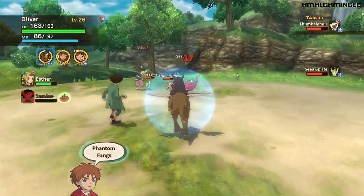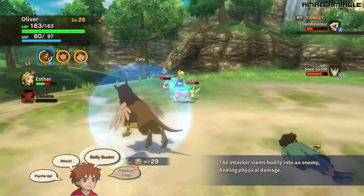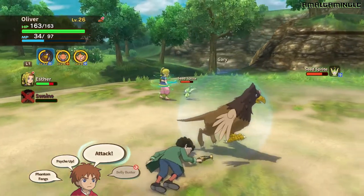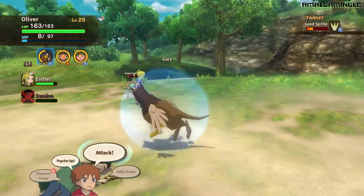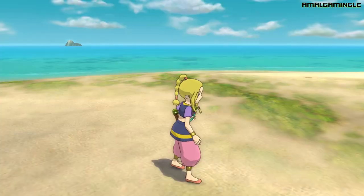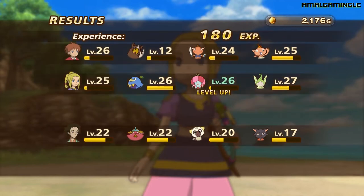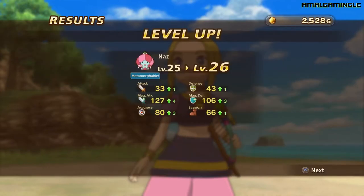Swain's going to die but that's okay — as long as Oliver's alive he's perfectly fine. Belly buster on the Thumblimer next — take him out because he's got hardly any life left. So even if the Seed Sprite does heal, he only heals himself. There we go — dead, done and dusted. It's also important to run around and remain active on the battlefield. Not as much XP as a taco, but a demonstration nonetheless — hopefully we'll run into a taco while we're here.